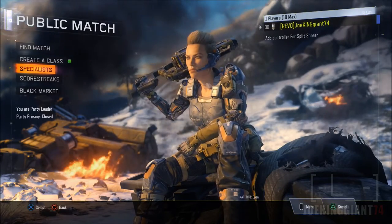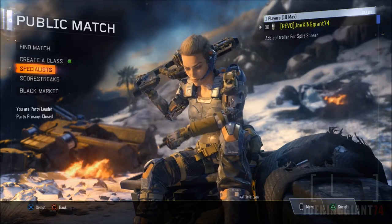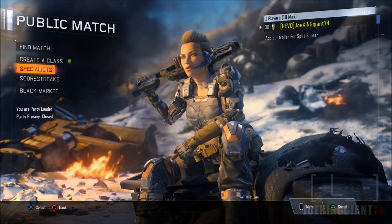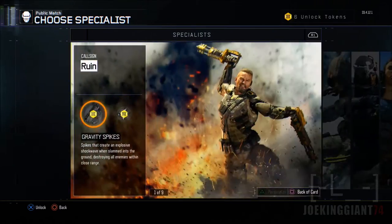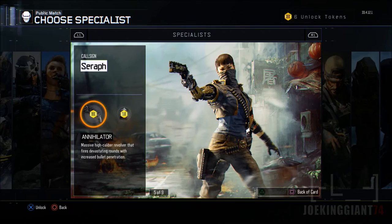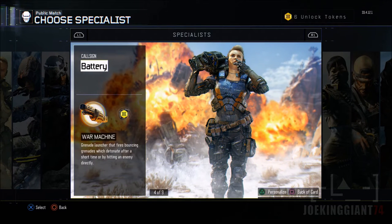What's up, this is Call of Duty Black Ops 4, and today I'll be teaching you guys how to customize your own specialist character. The way you can do this is by heading over to the specialist section, where you should be able to see the whole list of specialists — the Ruin, the Outrider, and the rest. I recommend going to the one you've been using the most, and the one I've been using the most is Battery.